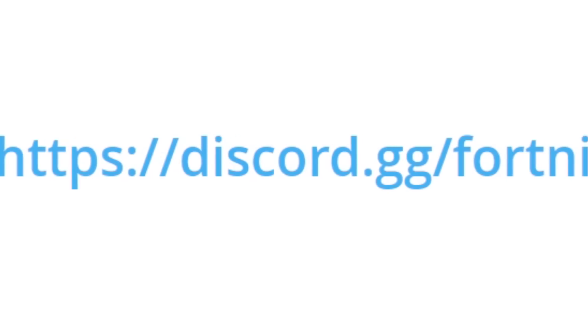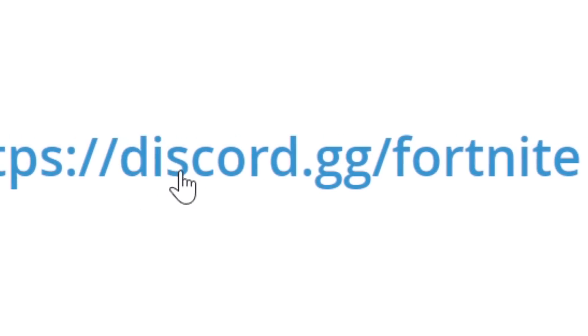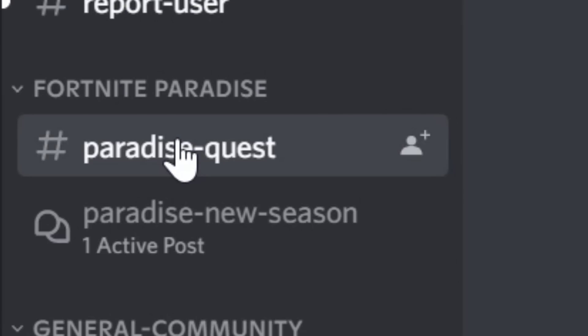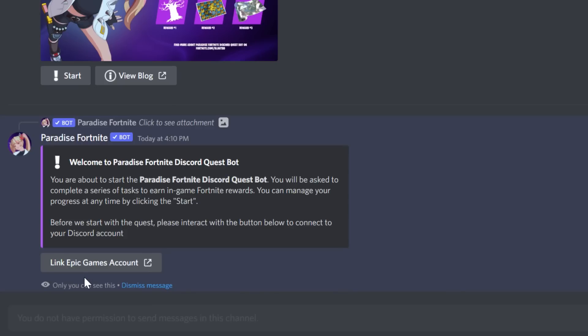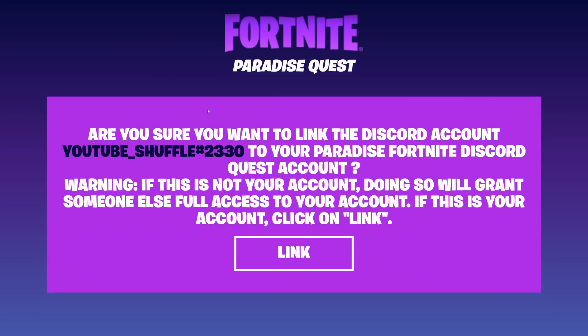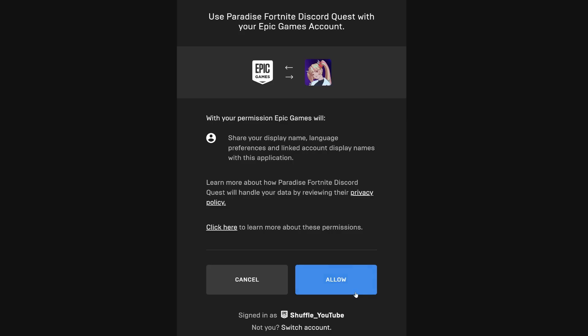First, you need to make a Discord account and enter this link to join the official Fortnite server. Next, go to the Paradise Quest tab and click on the Start button right below this image. Then this message will pop up where you need to click on Link Epic Games Account and follow the steps to link it.